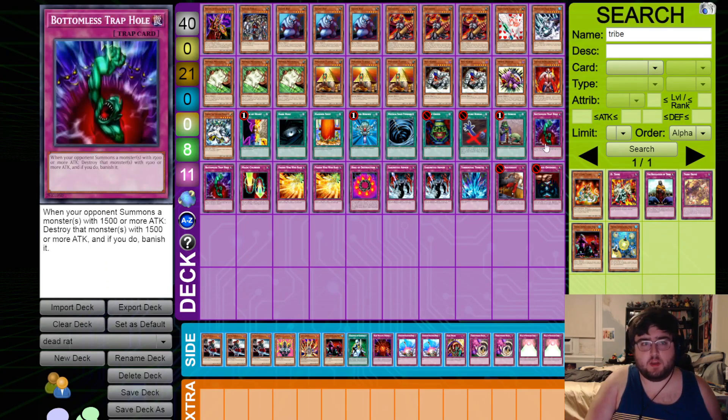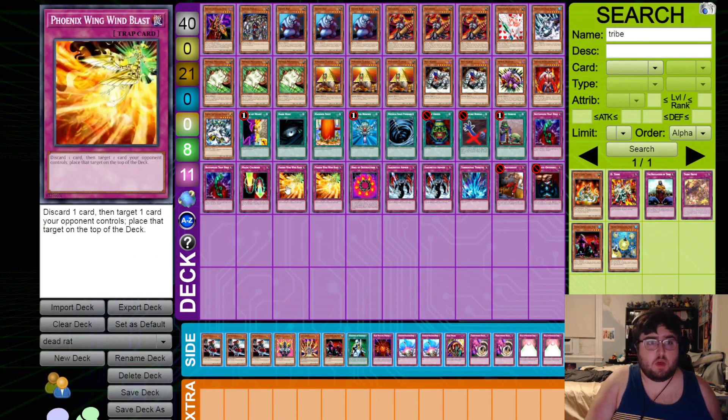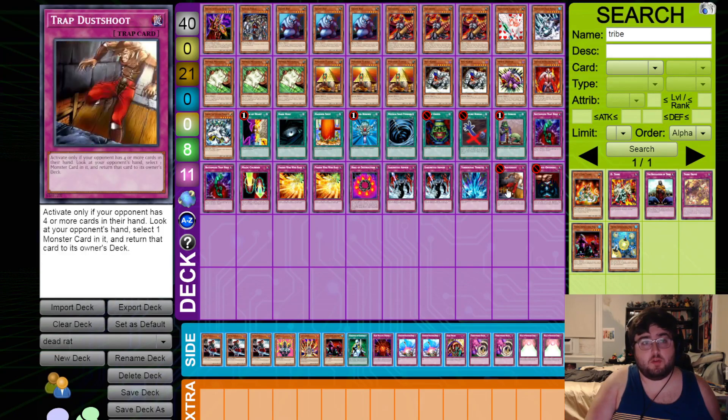We are still running triple Nimble Momonga — Giant Rat into Momonga turns into two more Momonga if they swing into that one as well. The Pyramid Turtles are here to grab the Ryukokis and possibly Spirit Reaper. Still running Change of Heart, Dark Hole, Hammershot, Monster Reborn, MST, Pot of Greed, Brameter Barrel, Upstart — all the cards. Two Bottomless Trap Hole, one Magic Cylinder, two Phoenix Wind Blast which pitches a card and recycles a card back to the top of the deck, Ring Destruction, two Sakuritsu Armors, one Tread Tribute, one Trap Dust Shoot, and one Ultimate Offering.